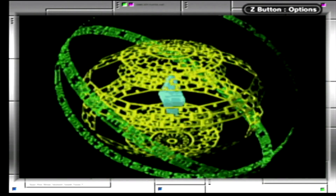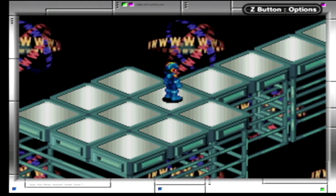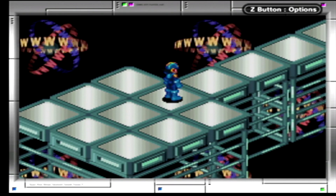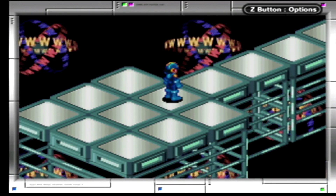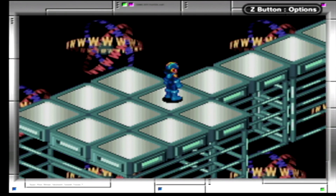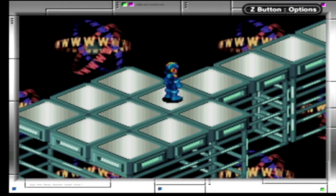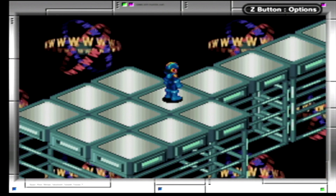Here we are in the last area. Wily's motivation is pure spite — in one world he's unethical and gets what he wants, in this world he's thrown aside because they chose to focus on the internet.